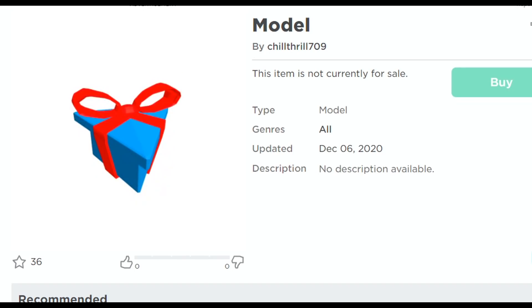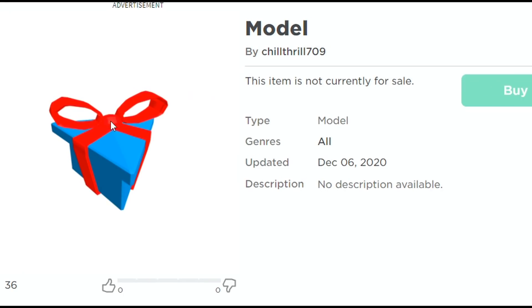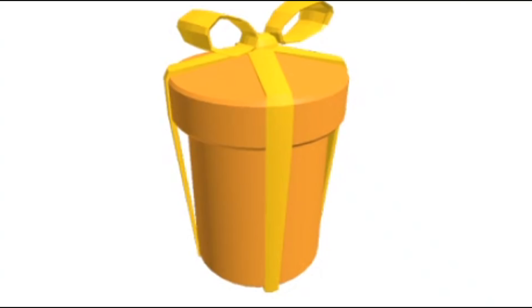Next we got this blue present right here. It has a red bow on it and it is shaped very, very weirdly - it's actually a triangle. I don't know if this is actually going to be a triangle block or what this thing could possibly be. It's really weird - you can see it's shaped like a triangle. I honestly have no clue what this could be. If you guys could comment down below what you think this thing could be, please do, because I am literally clueless.